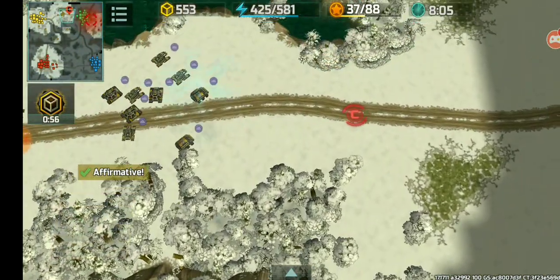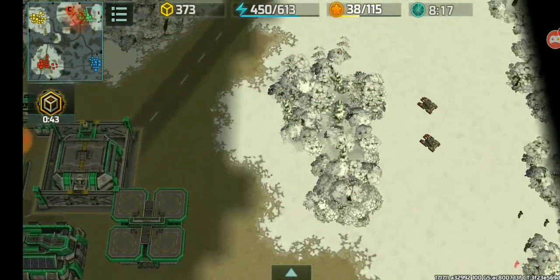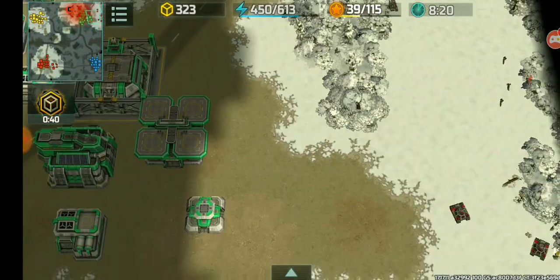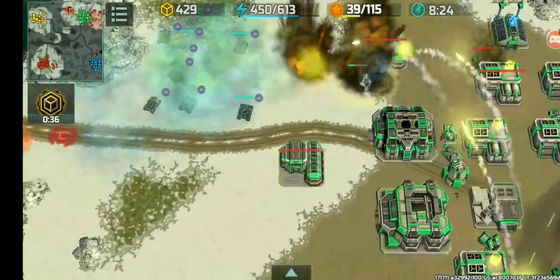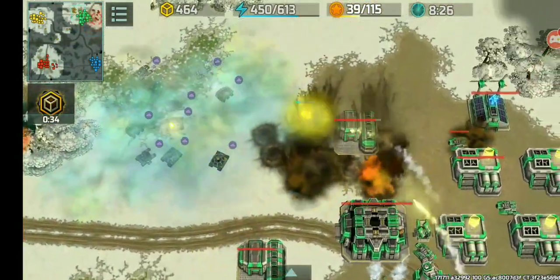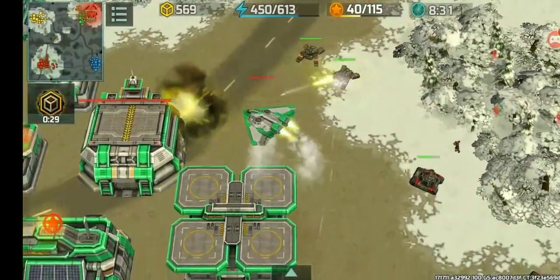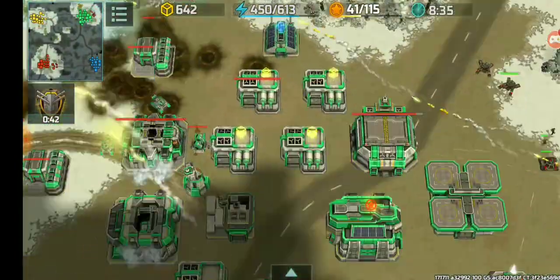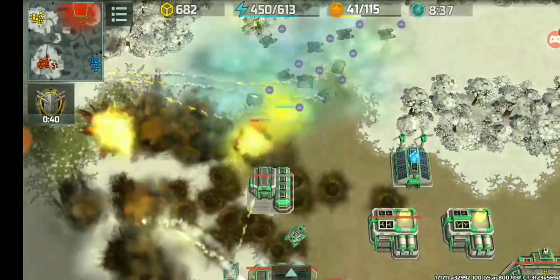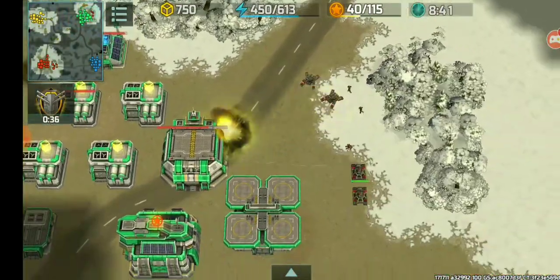Journey is now moving into position to attack. I'm going to move around that bunker's range — there goes the Thor. Journey is moving in as a distraction to pull those Zeus away while I go ahead and attack the exposed avia factory and airfield.